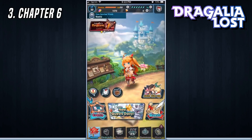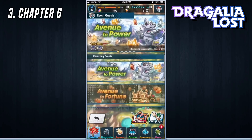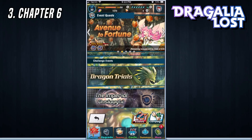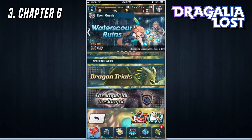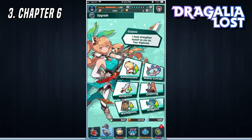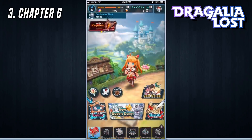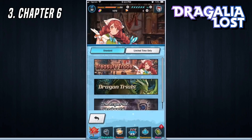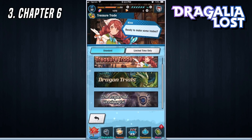If you head over to the home section and go to the events page, some of the bigger things that unlock once you've beaten chapter six missions are: Avenue of Power, Avenue to Fortune, the Elemental Ruins, the Dragon Trials, and the Imperial Onslaught. These are all things you can use to progress your character, and it also unlocks upgrading weapons, adventures, mana circles, crafting dragons, and Wyrmprints. There are also shops unlocked after chapter six such as the Treasure Trade, the Dragon Trials Trade, and the Imperial Onslaught Trade.